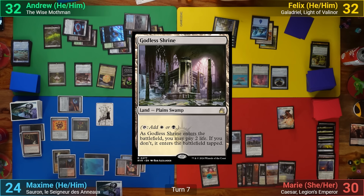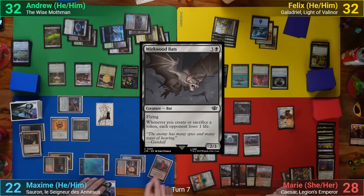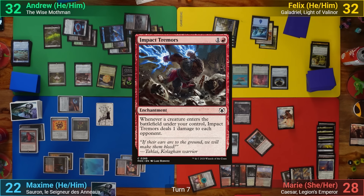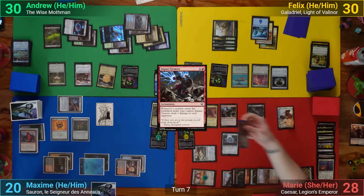Marie plays out a Godless Shrine untapped and casts Murkwood Bats. Max responds by casting Chaos Warp targeting Cathars' Crusade — unfortunately it flips into Impact Tremors, which is just as dangerous. We all take one with the Bat entering, and Marie recasts Caesar.